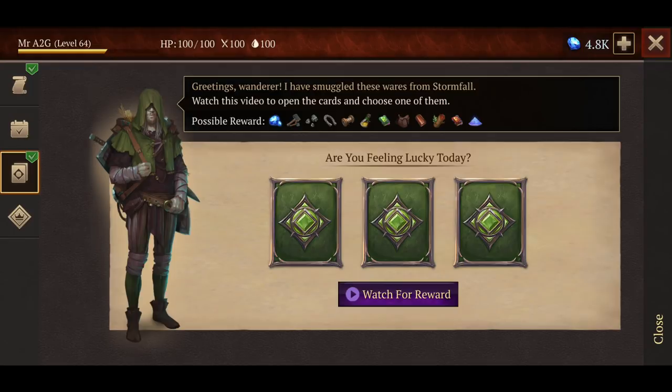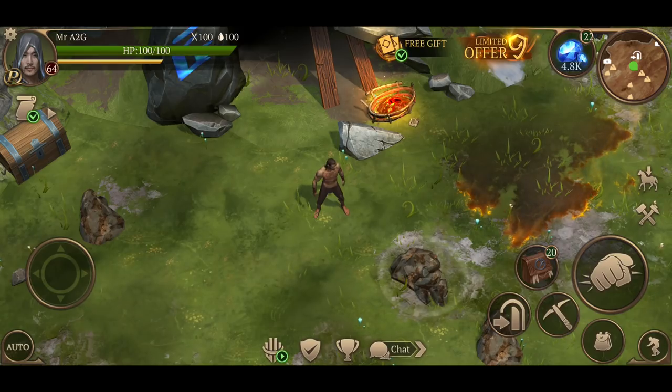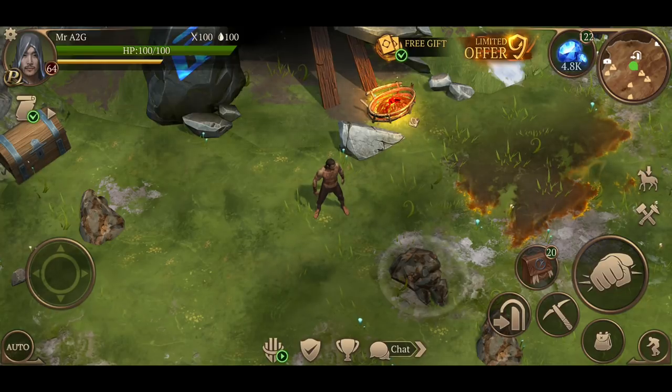We've still got the smuggler, and now we've got the different bonuses. The elite pass looks like it's already been activated — I think this is given to everyone. You can pay for seven days or drop down — in my case it's $11 Australian, just under $10 US — for a full 30 days with special rewards and valuable bonuses. There are also little timed missions here that show a timer when you've got one active.